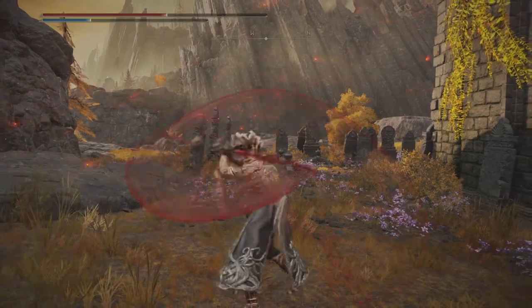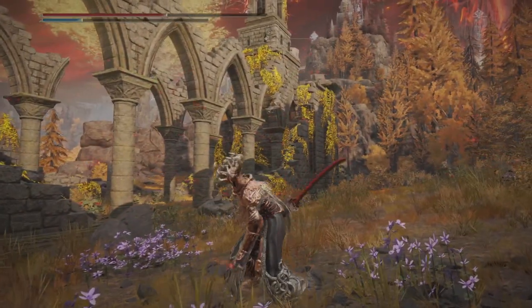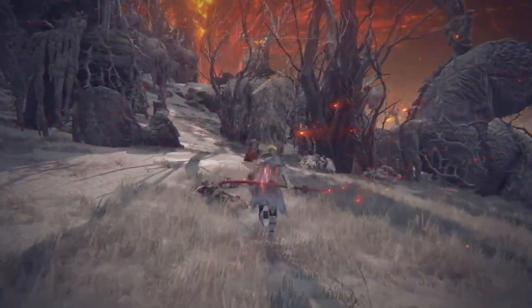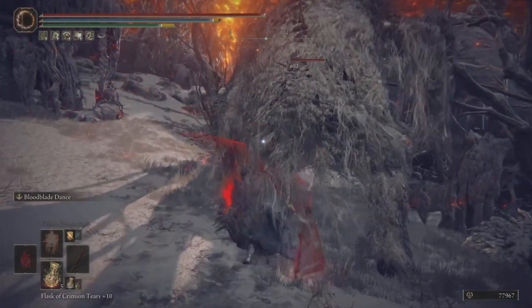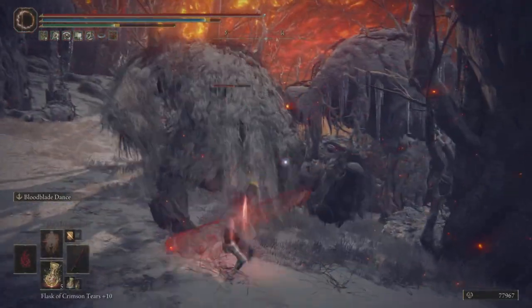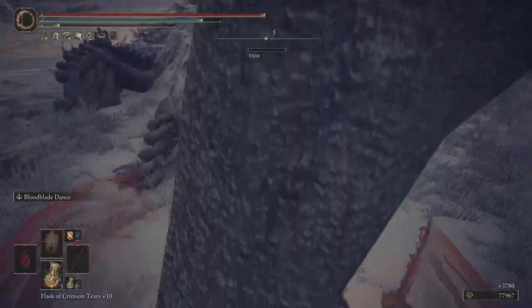But how well does this feel against some of the tougher enemies in Elden Ring? Well, here we are at the Mountaintops of the Giants with one of these huge giants. We want to take this guy down real easy with my blood build, which I will have coming a little bit later today. Take this dude out — and yeah, it's real easy. This weapon is so good.